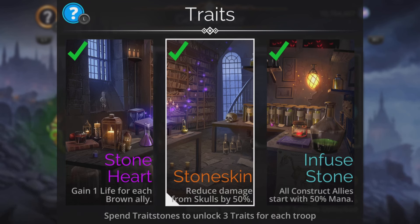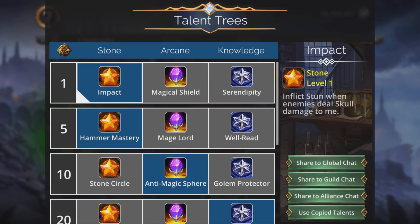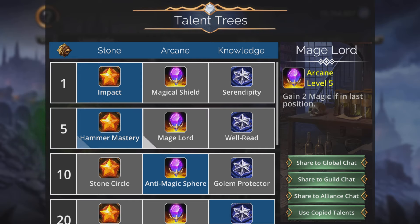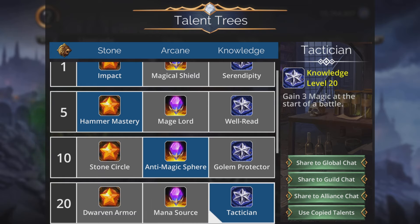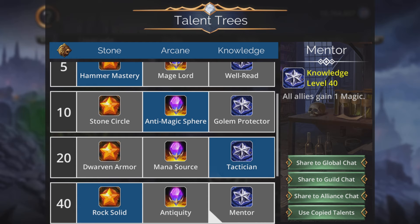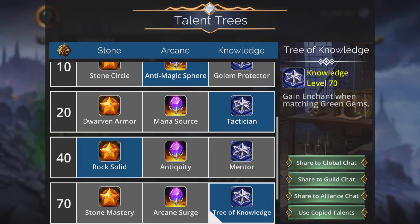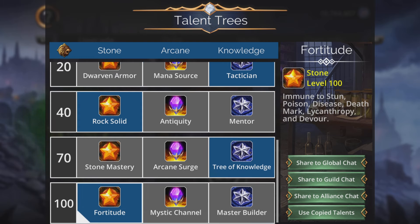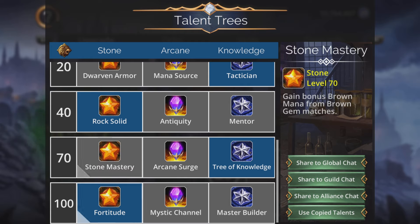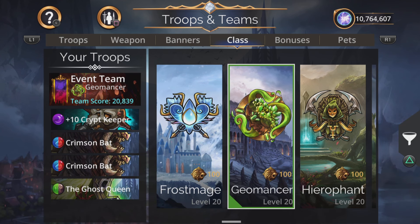But here's why I'm going Geomancer overall. Reduce damage from skulls by 50% is really good. We get a 50% mana start anyway, so we don't need to be undead for that. Impact — inflicting stun when enemies deal skull damage — is really good. Anti-magic sphere reduces damage from spells by 20%. Gain three magic at the start of battle increases our true damage weapon output. Rock Solid gives a barrier when matching brown gems, which we do to charge our Ghost Queen. Tree of Knowledge — gain enchant when matching green gems. And Fortitude: immune to stun, poison, disease, deathmark, lycanthropy, and devour. So we're immune to deathmark from this class anyway.